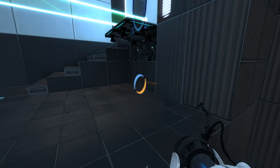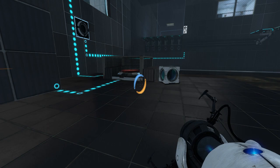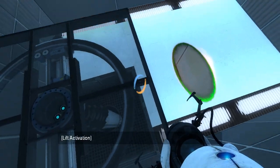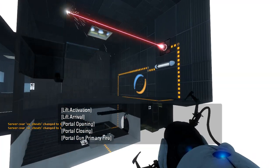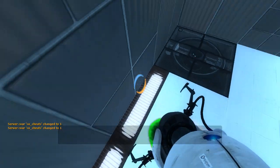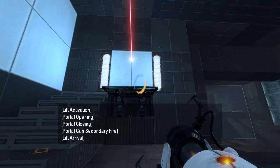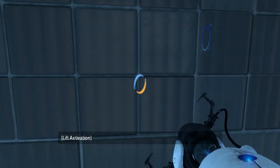Actually, why do we have to go right now? Let's pick up this laser cube and put it on the button to activate the laser instead. And then we'll ride this up. Let's just pretend that didn't happen. There we go, problem solved. Let's see what that does for us, if anything. Probably nothing.